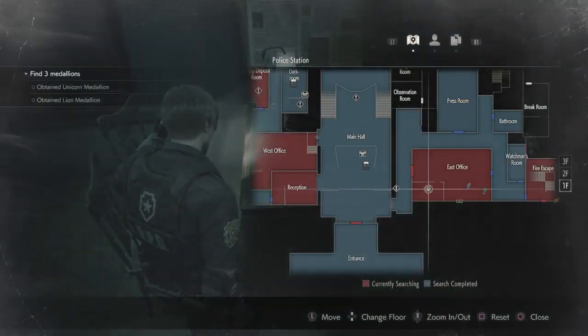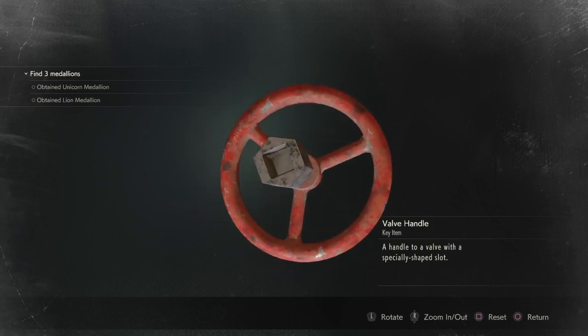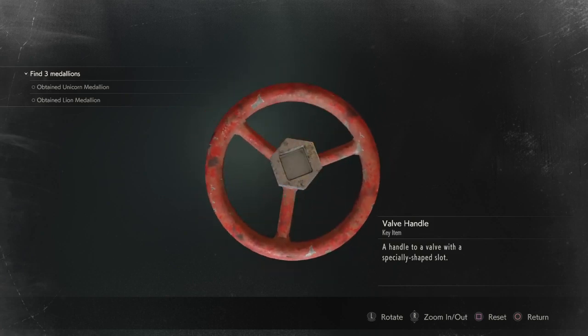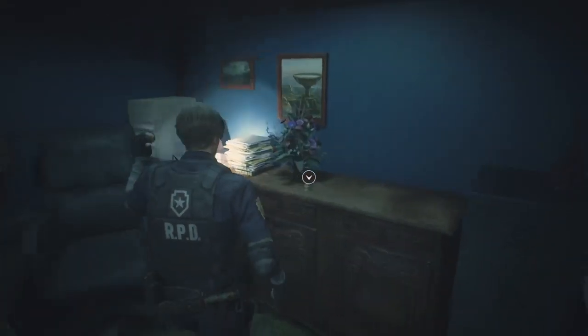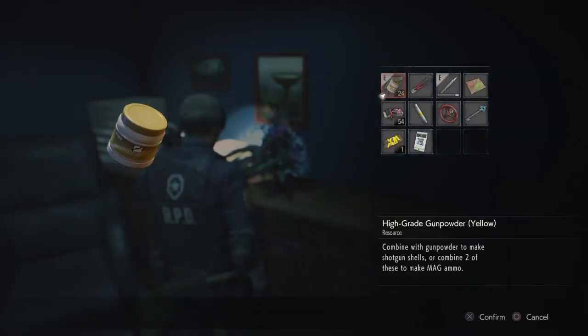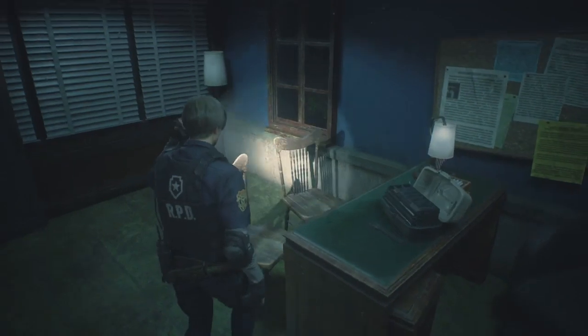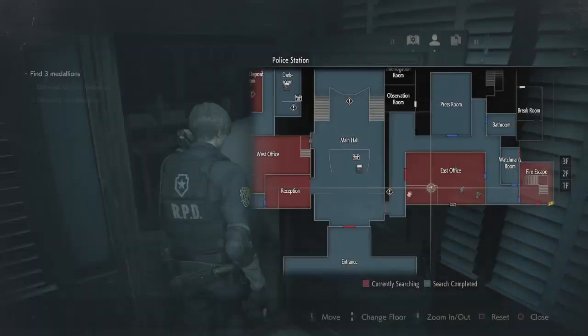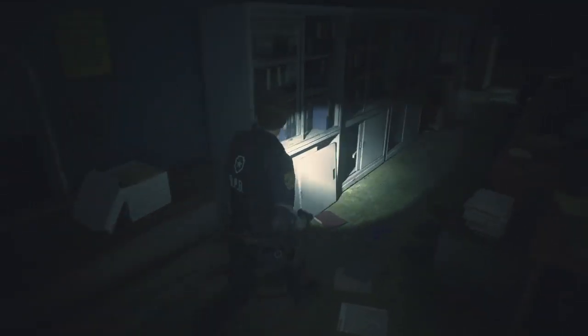Ooh, round handle — valve handle! It's a female square, not a male square. I need a male square for that other bit to get to the chief's office. Hey, yellow herb! But I'm kind of full. Oh, there's a herb in here I didn't even notice.